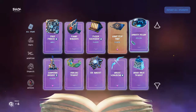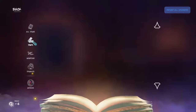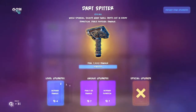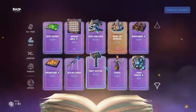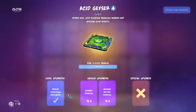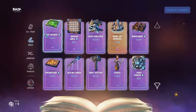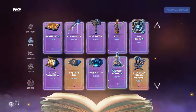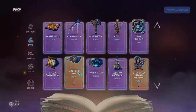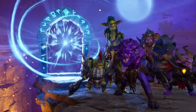I'm going to refund the dart spitter — there we go — and put that into acid geyser. And increase the duration, not the melting duration. Okay, I think that's what we're going to go with.